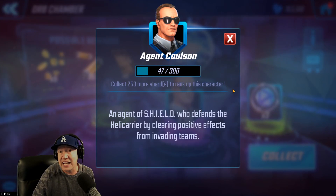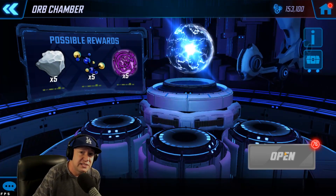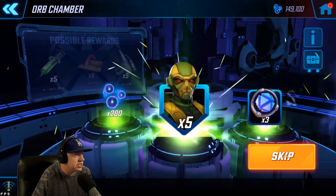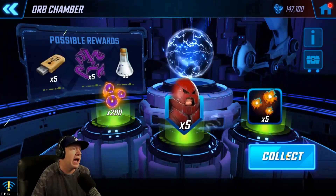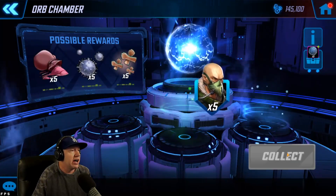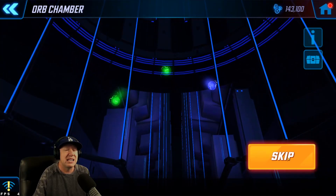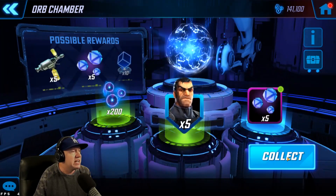I need to get this guy as close to 300 as possible before they obliterate the drop rates on him. Because that's what they did — it seems like these orbs were a lot better before Colson was in here. And then as soon as they put Colson here, they just destroyed the drop rates on Captain Marvel. And I could buy that ridiculous pack, but I don't want to buy that pack. I don't want to spend another $30 on this character. It's discouraging that 100 of these orbs is probably not going to even get me what I need to finish her off. None of this, other than that Colson — so far this has been nothing.